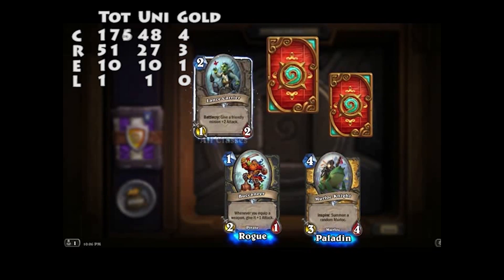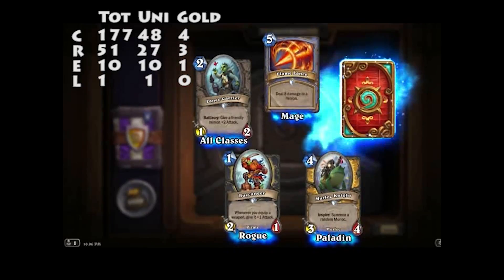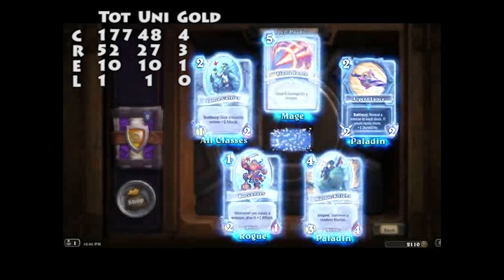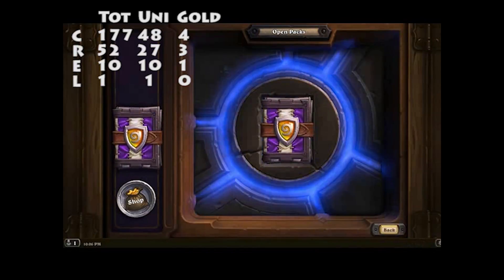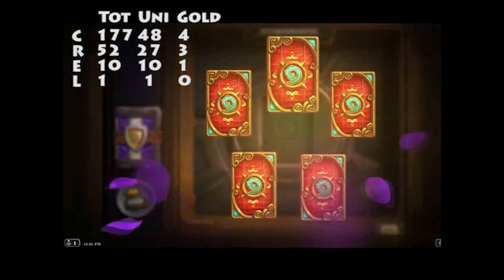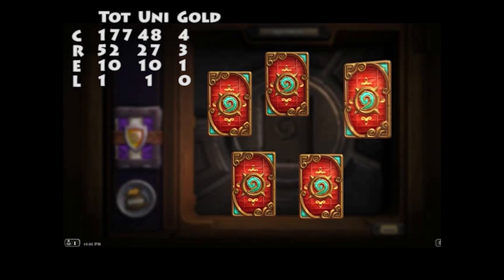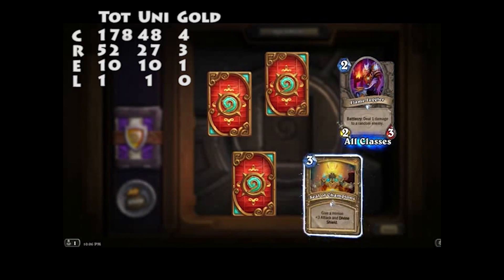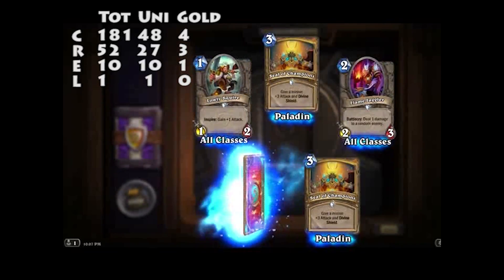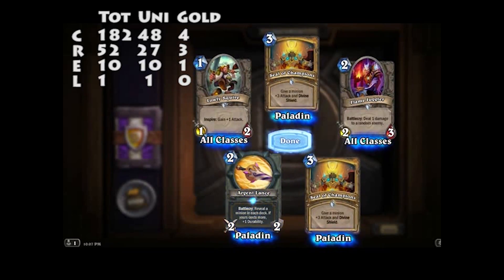Buccaneer, Lance Carrier, Flame Lance, Argent Lance — like five of those. I guess the Coldara Drake early on was good. There's not much else to report really. Is that it? You're done now. Another Argent Lance.